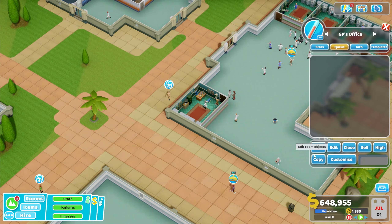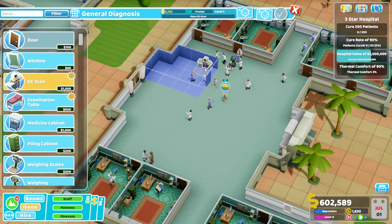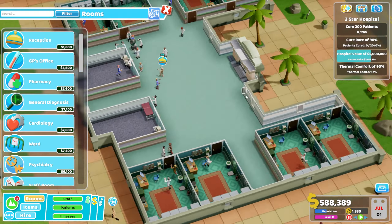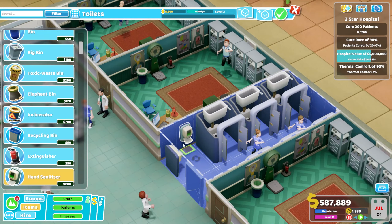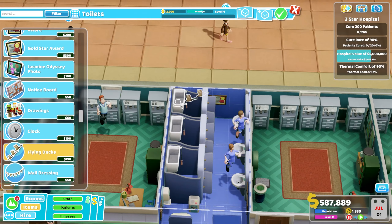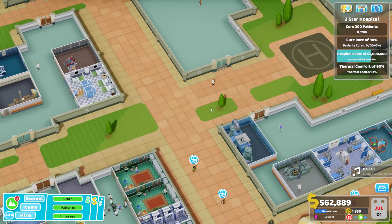This is the point in the playthrough where things are really key and you've got to be careful managing everything. It really shouldn't take long to get from two-star to three-star because they're largely similar objectives - just an expansion on the two-star - so everything's easier as long as you have the workflow of your hospital in place. We're putting down one general diagnosis and a cardiology, toilets on each side between the GP offices. Now that the rooms are in place I can start decorating and grinding up to Prestige Level 5.